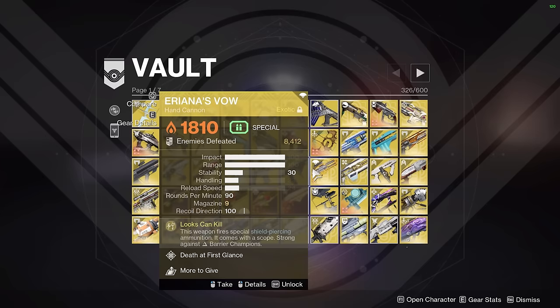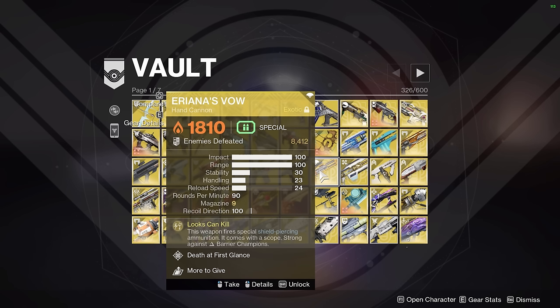Next up we have Eriiana's Vow. Some of you may be surprised to see this in my vault, given that most people prefer Arbalest for barrier champ stunning. But Eriiana's Vow is actually not used for barrier champ stunning in speedrunning — it's used because it has intrinsic anti-barrier for enemies like Cabal that hide behind shields. It's also good for stacking up solar kills from a long distance away, kind of like a Xeno in special form, because it's a hand cannon with low zoom in the body and damage profile of a sniper.